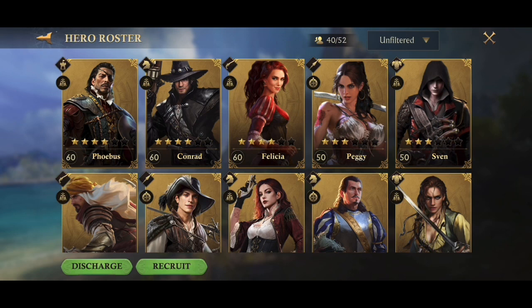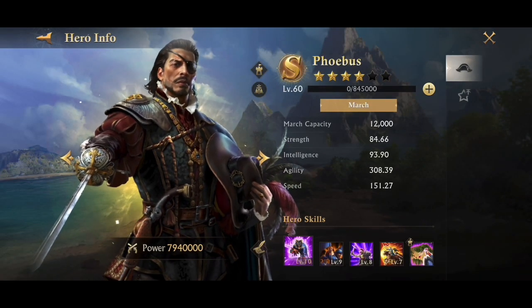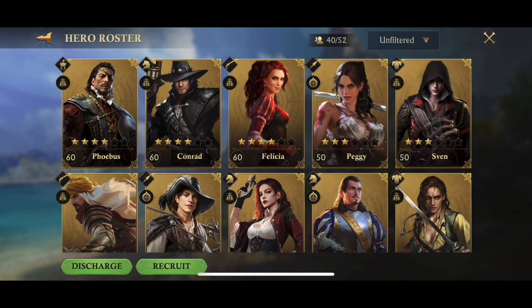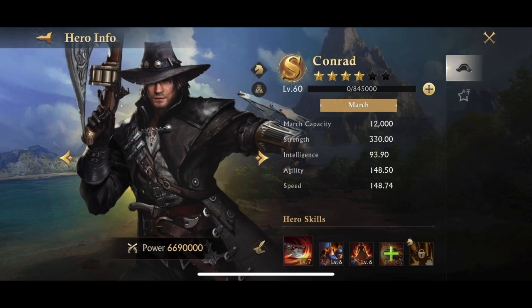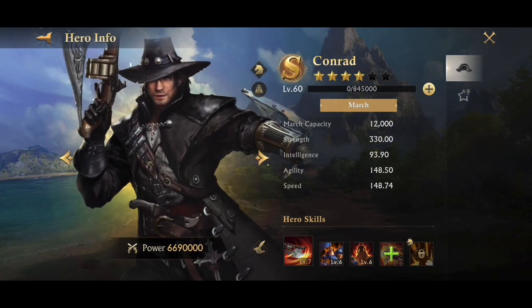So let's open them up. You can see Phobos has 12,000 march capacity and tons of agility, so I'm going to use him. I'm going to pair him with Conrad, because he also has 12,000 march capacity but tons of strength.